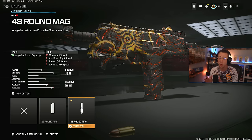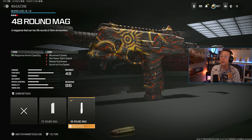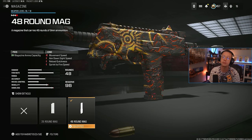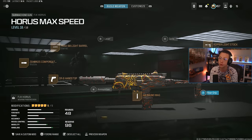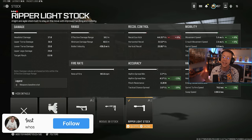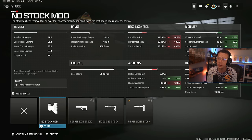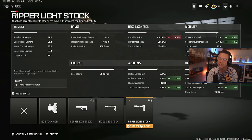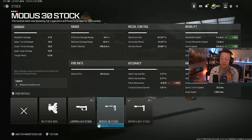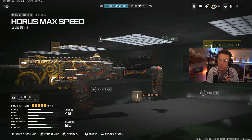Extended mag at 48 is going to be your max, and this thing does have a decent fire rate so you are going to burn through ammo. 48 is somewhat limited - you're definitely going to have to be mindful of your ammo and when you're reloading, because you're going to have to do it frequently. Then lastly I go for the light stock, because this helps out a ton with tack sprint speed. We've got 7.6 meters per second with the light stock. To me, the Ripper Light's the obvious choice for the perfect balance of even better movement and very minimal cons across the board.